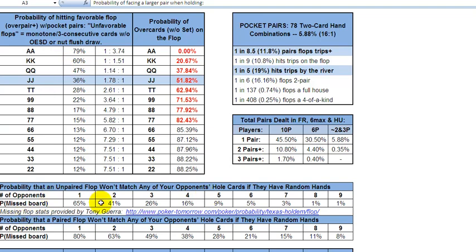The table underneath is also Tony's and it shows you the probability that your opponents won't hit respective flops given the respective number of players involved in the hand. We'll start with the table at right — it's the probability of seeing overcards on the flop without hitting a set yourself. Of course, if you have aces, you're never going to see overcards.